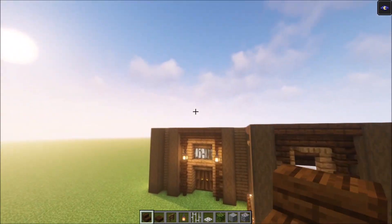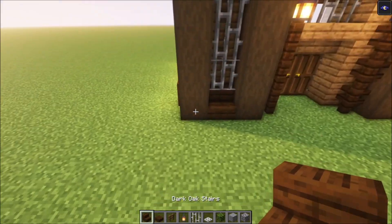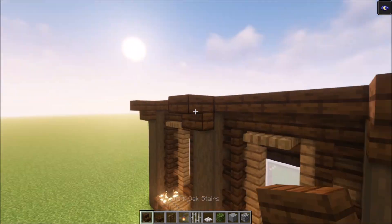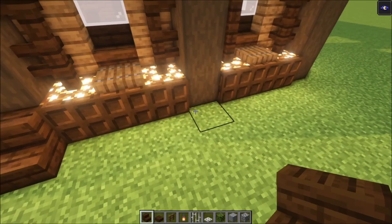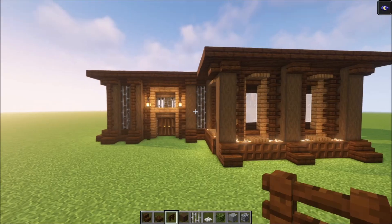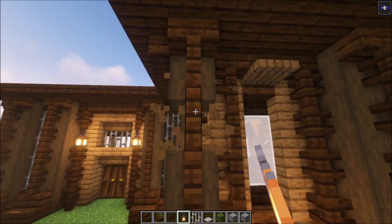Once you've got each window in, we're going to decorate the pillars, but first decorate these sides as well — add some stairs followed by some iron bars. For the pillars, add some stairs, then take your slabs and place them in too. Go all the way around the base, adding stairs underneath as well. Then take some dark oak fences, place them in, and add lanterns on the sides.